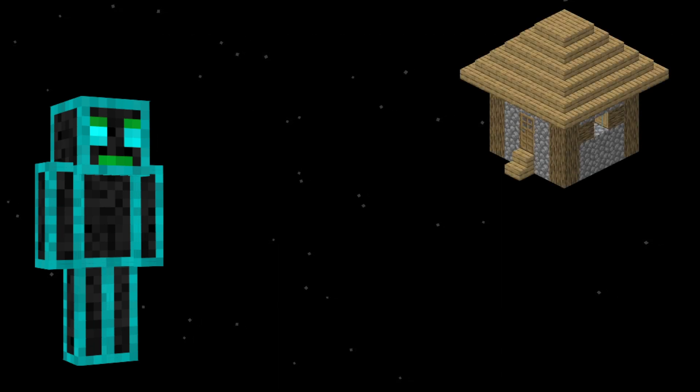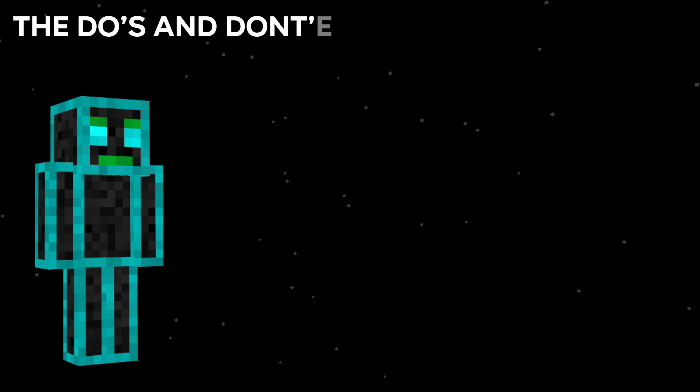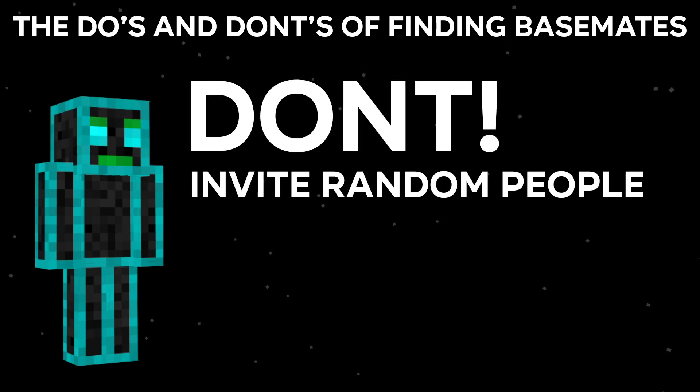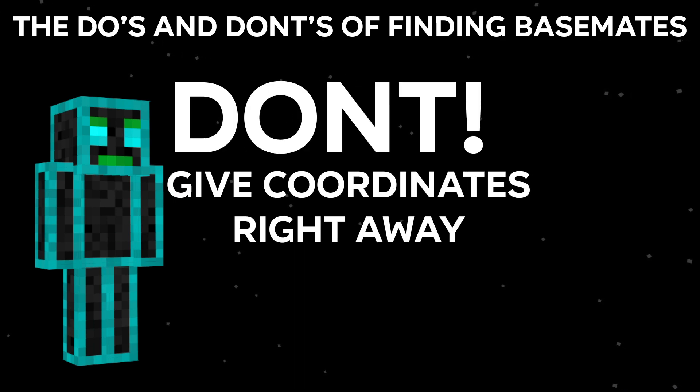Now that you've got your spot, you gotta find some base mates. Here are a few do's and don'ts to finding the right base mates. Do invite trusted friends that you might have. Don't invite random people in the in-game chat. Do ask in discords — this way you can DM with the people you might want to base with and see if they are trustworthy. Don't immediately give out coordinates.